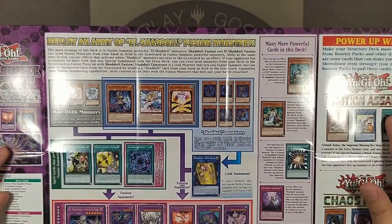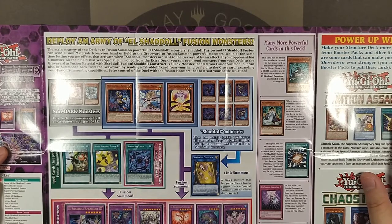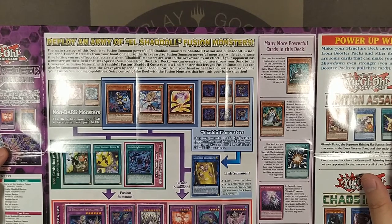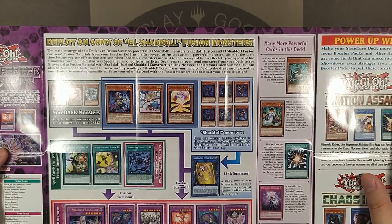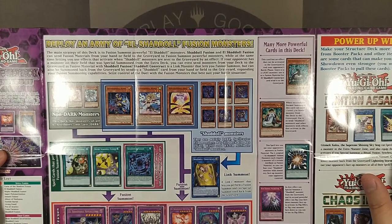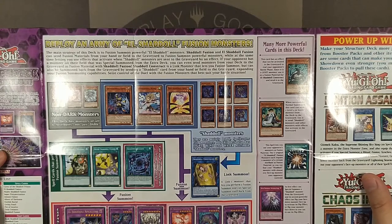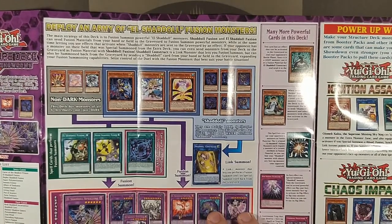Alright, so: 'Deploy an army of El Shadal fusion monsters.' The main strategy of this deck is to fusion summon powerful El Shadal monsters. Shadal Fusion and El Shadal Fusion can send fusion materials from the hand or field to the graveyard to fusion summon powerful monsters, while at the same time letting you use effects that activate when Shadal monsters are sent to the graveyard by an effect. Reading is hard.